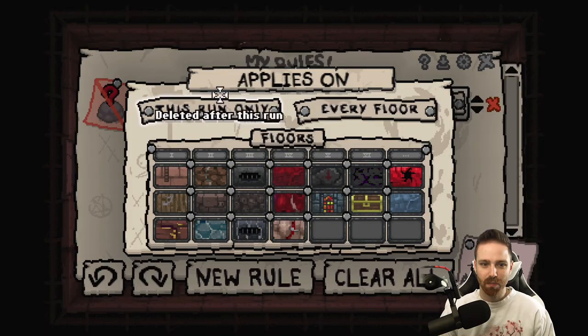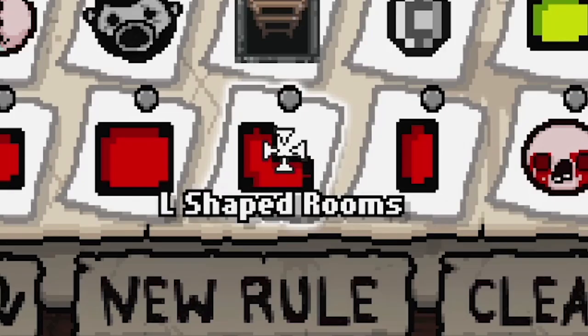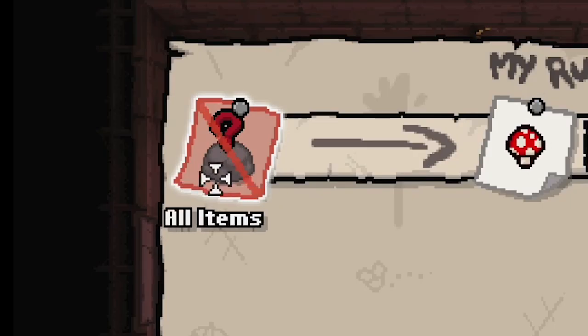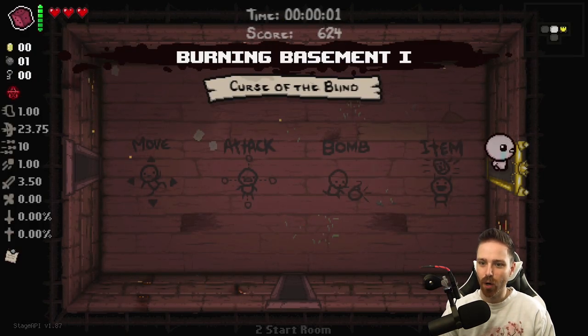Do this every floor. You can pick this run only, pick certain floors. You can do all rooms, only double rooms, only chest rooms, only L-shaped rooms. Goodness gracious. Let's do all rooms. Right-clicking means you'll remove the original, I believe. Let's just restart for an item room and see if it works.